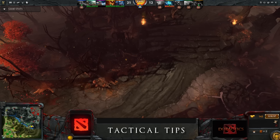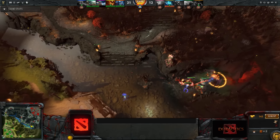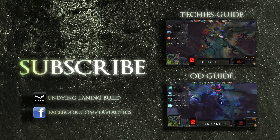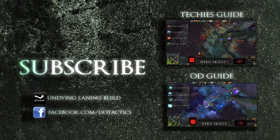As always, remember to adapt your item choices to the situation at hand and play your role accordingly. If you stick to these basic rules, Undying will be a very satisfying and fun hero to play. Thank you for watching another contribution to my Dota Hero Guide series — please give this video a thumbs up and subscribe to my channel. Thanks and see you guys next time!